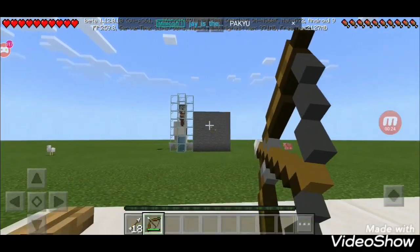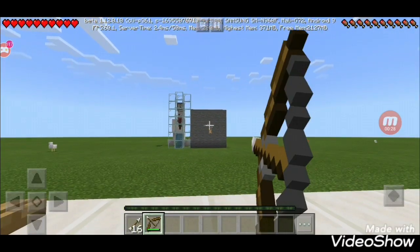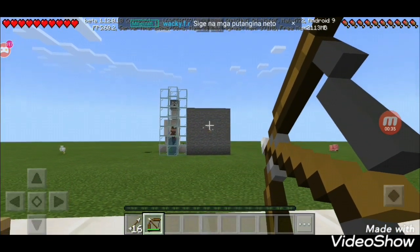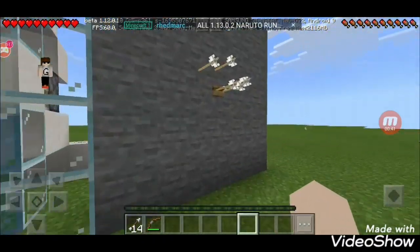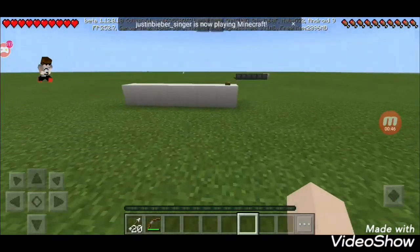The bell will ring if you hit the button - it's so hard to hit that button. And yeah, even fireworks - I forgot about that. So the villager goes down here and fireworks would come. Now I'm gonna show you how to build it.